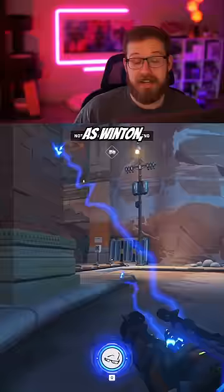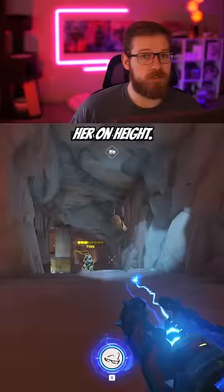For tank, you can pick Winston. As Winston, it's easiest for you to jump onto the Widow and contest her on height. Just make sure that you don't get tunnel vision and chase her around the whole map. Just make it hard for her to play.